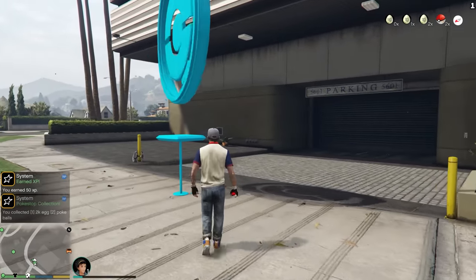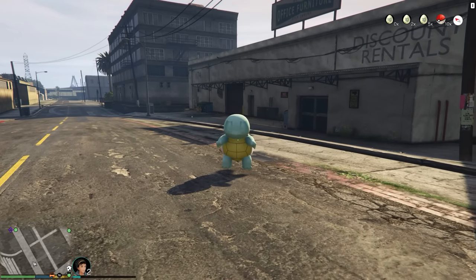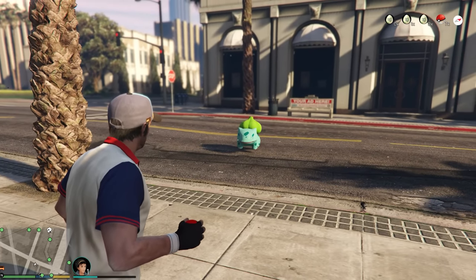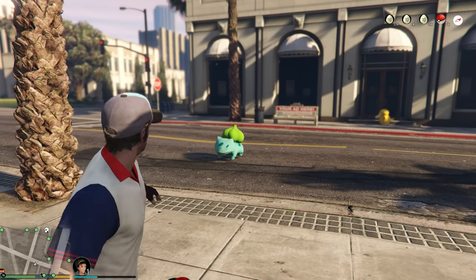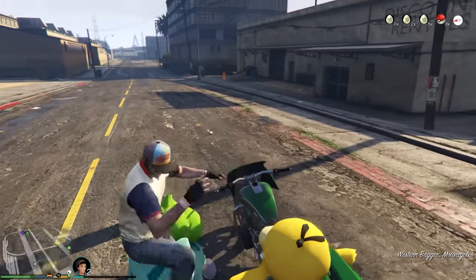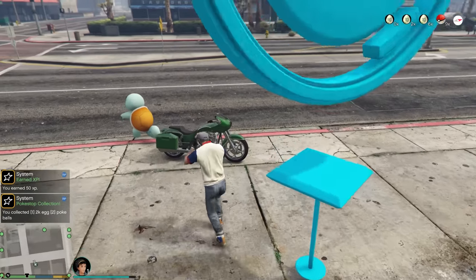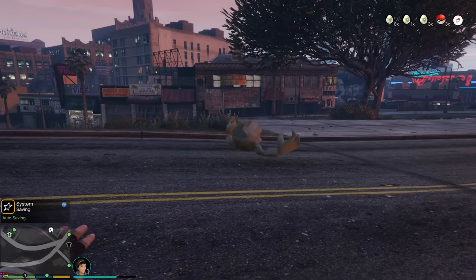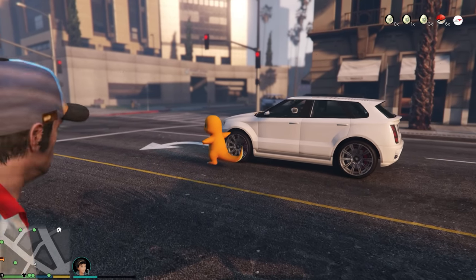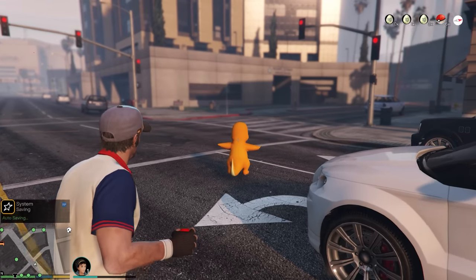There are Pokéstops that dole out eggs and balls dotted about the map, and the adorable creatures are captured by simply lobbing a Pokéball in their direction. But unlike Go, a Bulbasaur can square up to you if they're able to avoid your red and white spherical cage. This little green fella can properly do you harm. Be sure to check this one out if lockdown has affected your daily walks to Pokéstops in your neighbourhood.